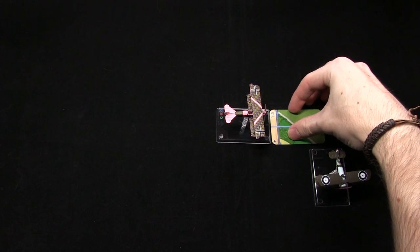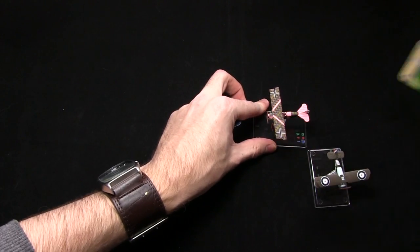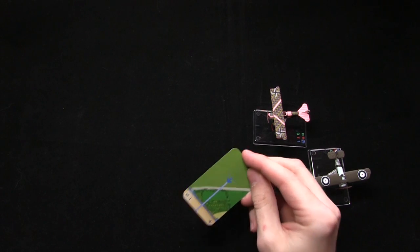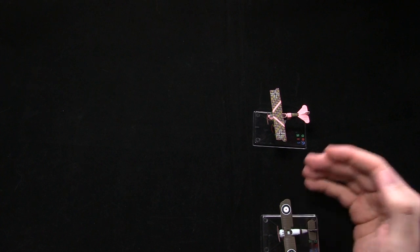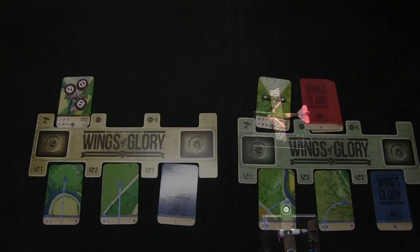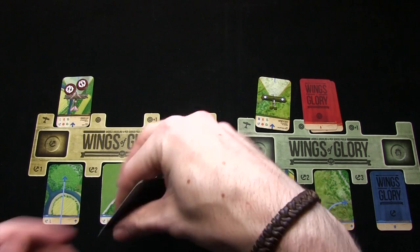We now reveal the second cards in the turn sequence. The German player is going to be performing an Immelman turn, and the British player will be continuing his turn by moving 90 degrees to the right again. The German plane performs the Immelman — we follow it along the blue line and then twist it back around so that the black arrow is now in line with the blue arrow. As I used a straight move beforehand, I've now been able to use the Immelman, which means that in the next phase I have to do a straight line. The British plane continues to turn to the right, which puts the planes pretty much parallel with each other. Movement complete — we check for firing arcs and they clearly aren't in each other's arc, so we move on to the third and final movement phase.